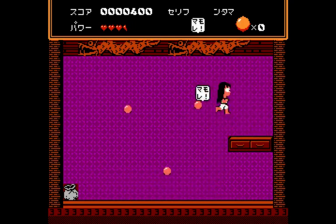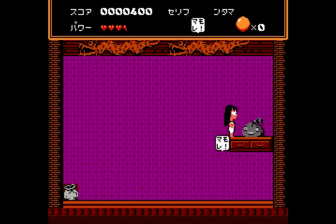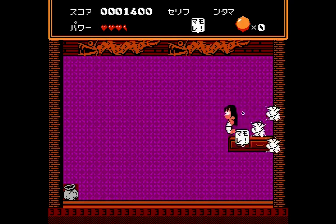The bosses are super easy. You just use the Mamorae attack, which I think means 'protect.' Just keep activating it and you can't even attack back.